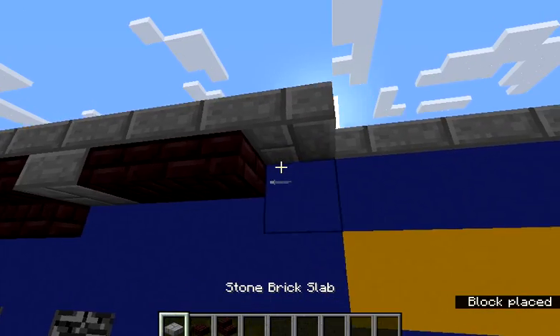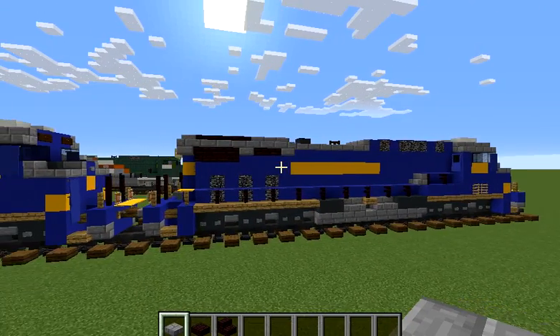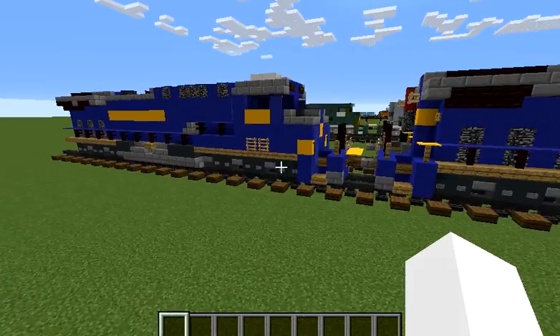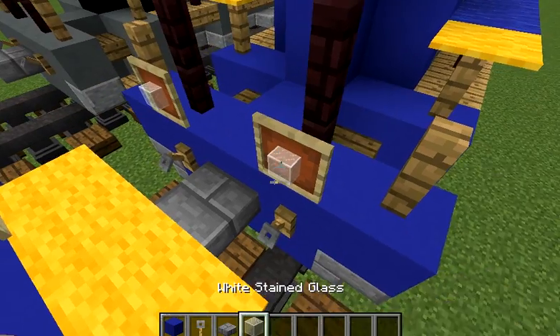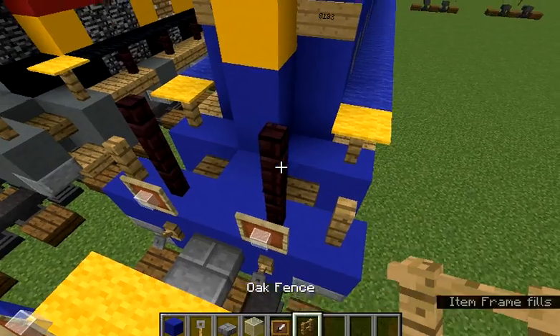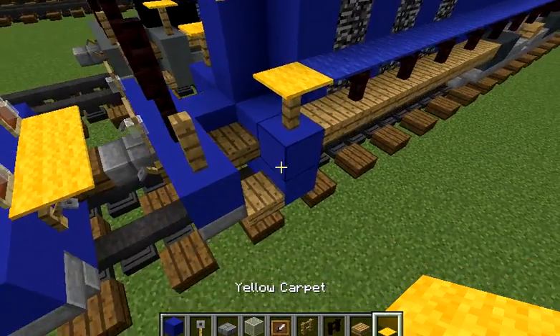And now we're almost done. We just have to finish this area. So let's get blue concrete, trapdoors, stone brick slabs, tinted glass blocks, item frames, oak fence, nether brick fence, oak slab, and yellow carpet.